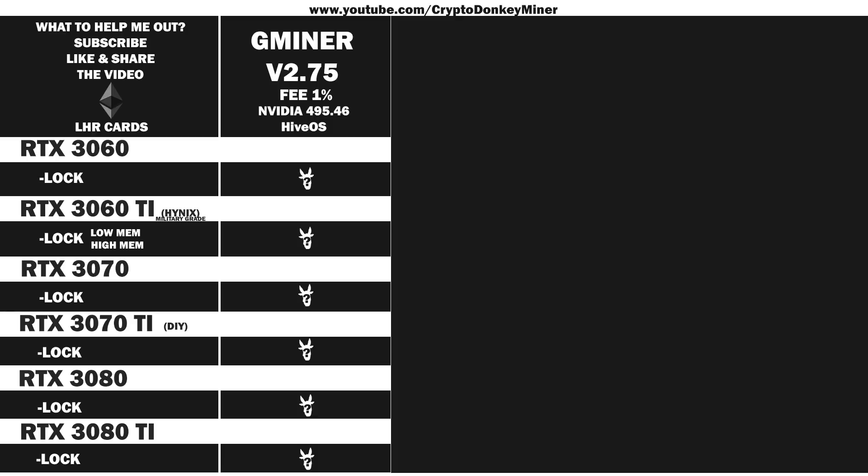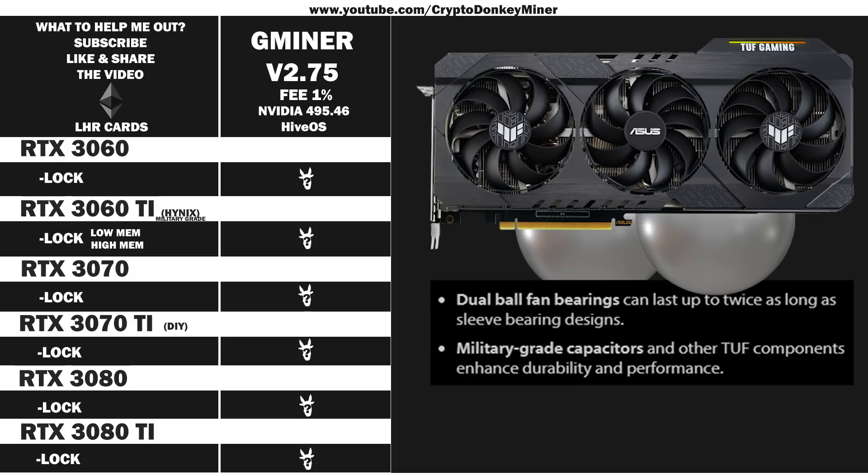The RTX 3060 Ti from Asus — they are Tough series. That is actually the wrong picture. There, now we have the right one. The graphic card comes with two balls of steel in each fan. Military grade. Yes, a piano was dropped on my head as a kid, so I am legally excused.